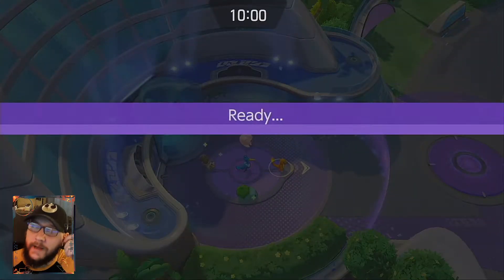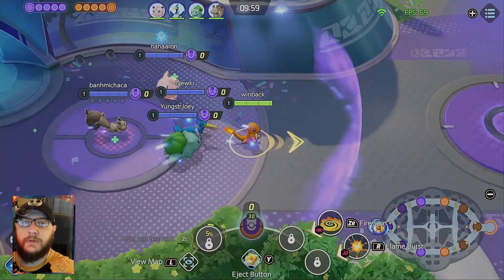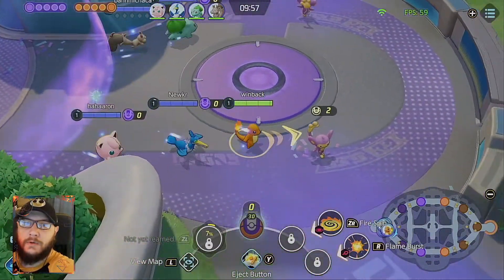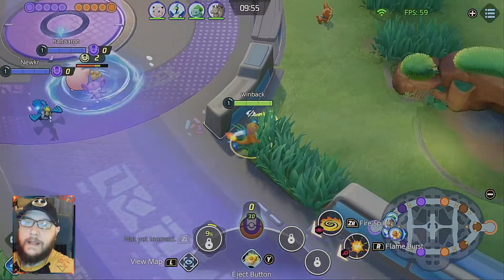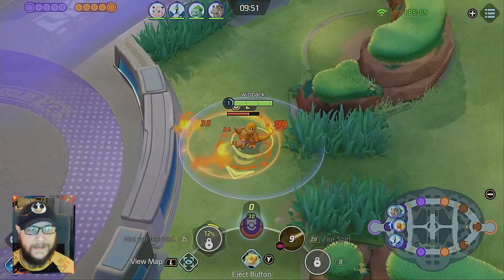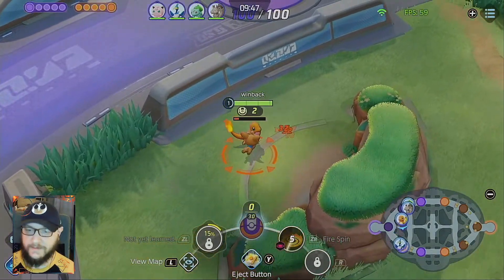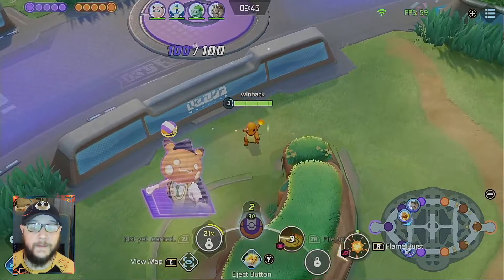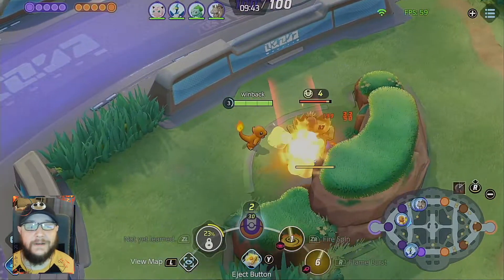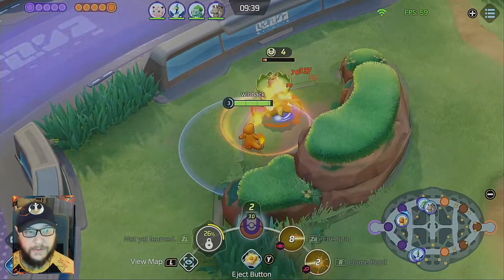Hello everybody, and welcome back. My name is Windback, and on today's episode of Pokemon Unite, we're going to be playing Charmander, Charmeleon, and Charizard, and I'll tell you just what I think about this character and where they sit on a tier list of good versus bad Pokemon. Feel free to like, comment, and subscribe, and we can get into the build here.